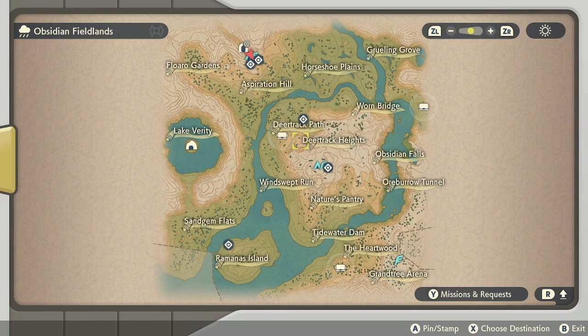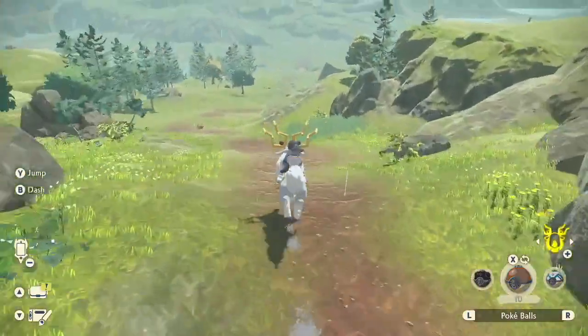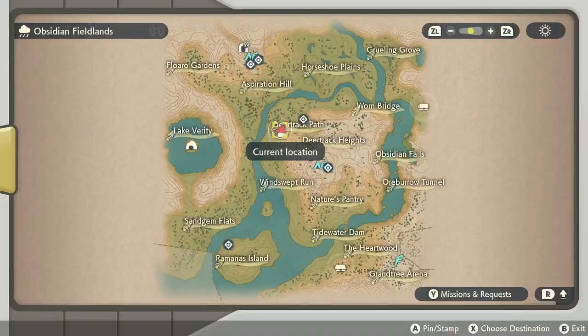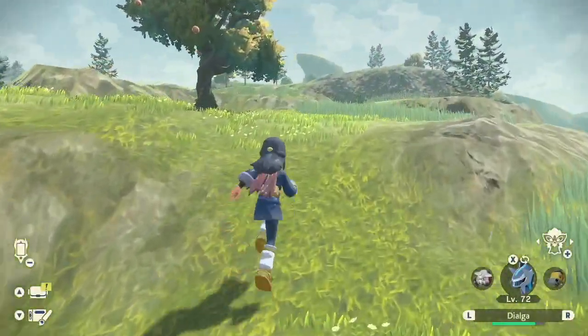In every area you can collect some lost and found items that you can see when you open the map. If you already have some mounts, it can be very quick and easy to get these items. When you are near to them on the map, just look around and see the item on the ground and pick it up.